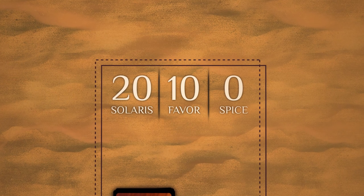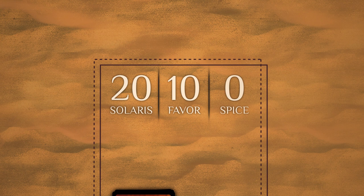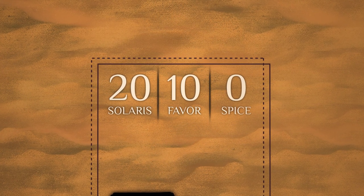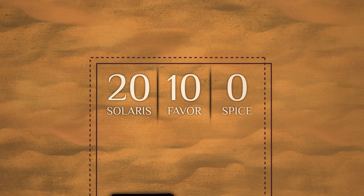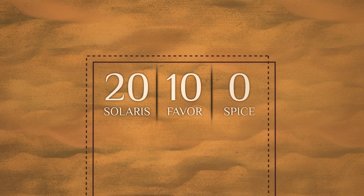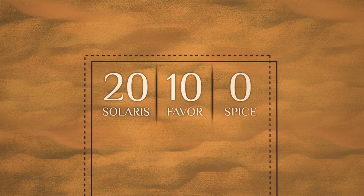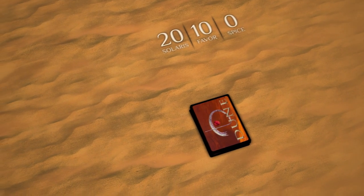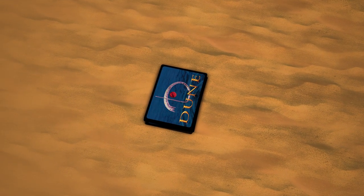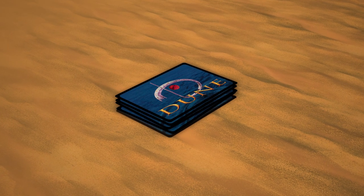Depending on how players build their decks, they might have slightly different starting values for Solaris, Spice, and Favor. In this example, both players start at the base values of 20 Solaris, 0 Spice, and 10 Favor. To continue setting up, both players also shuffle their Imperial cards — the ones with blue backs — and put them to the opposite side of their House Reserves. This is known as the Imperial Deck. Players then draw three cards from their Imperial Decks and lay them face down to form their Assembly.